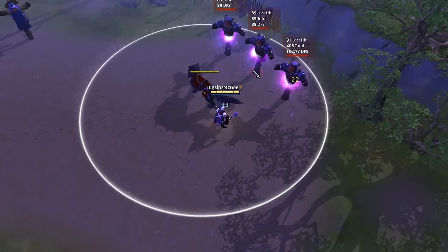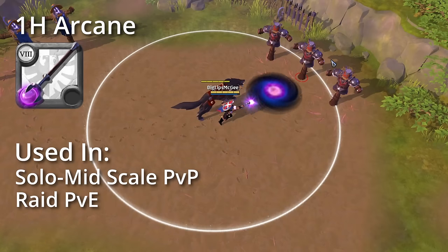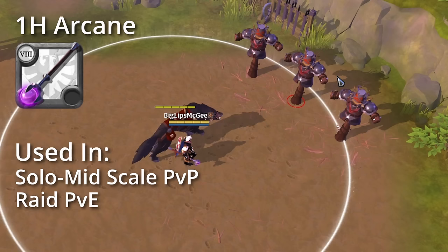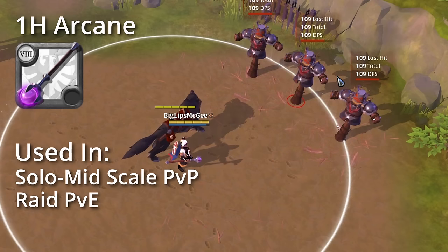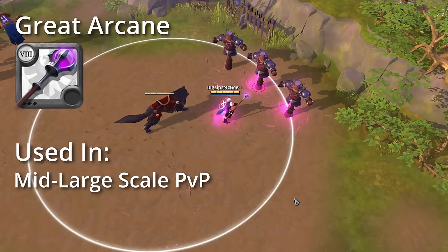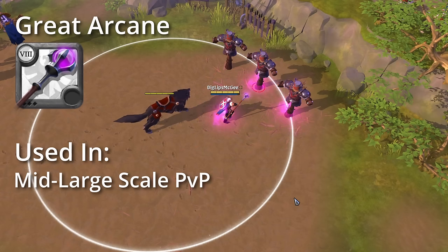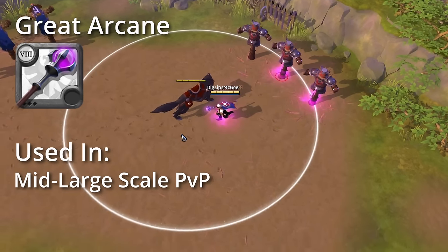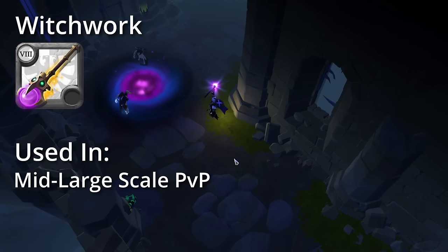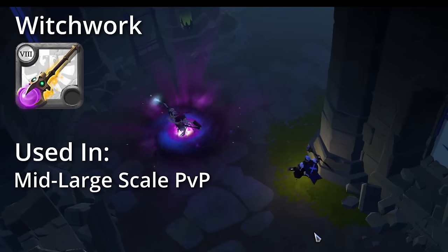Next we have Arcane Staffs, which are a support-oriented weapon line that use buffs and debuffs to help their allies. First up is the One-Handed Arcane Staff that has the ability to purge off all buffs of enemies in a small AoE. Its main uses come in a supportive role for mid-scale PvP and can also be used for solo PvP. Next we have the Great Arcane Staff which has the ability to freeze time, rendering allies and enemies alike immune to all effects. Its main use is in large-scale PvP as a defensive support preventing your allies from taking damage at critical times. Next is the Witchwork Staff which has the powerful ability to pull enemies together into a tight group, used in mid- to large-scale PvP fights, either as a supportive or DPS role.